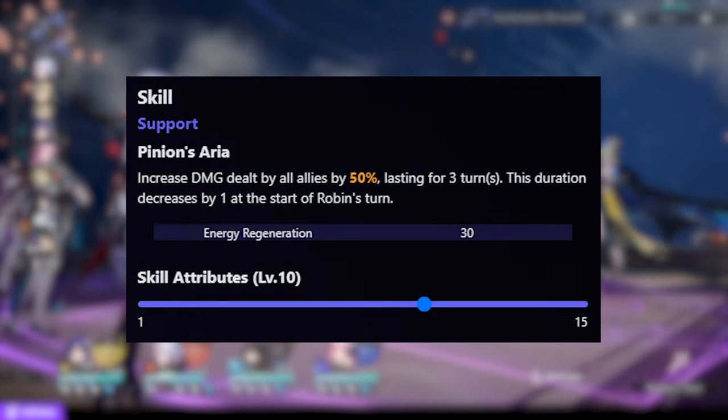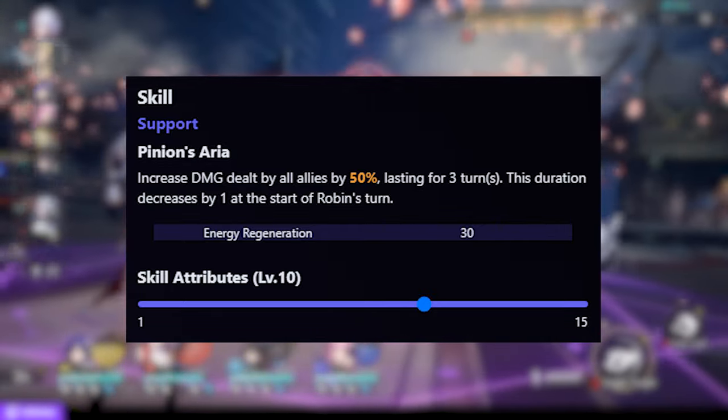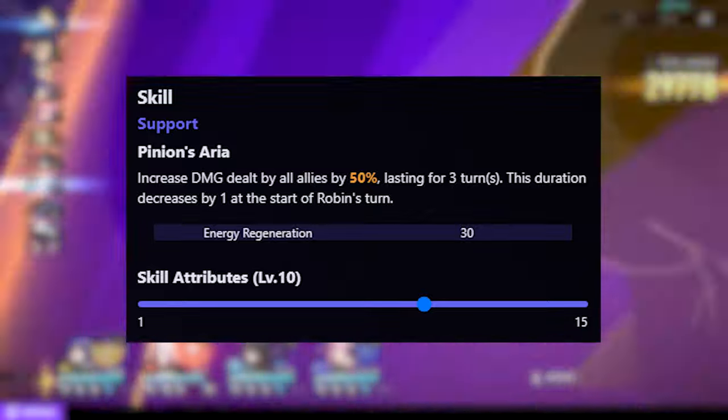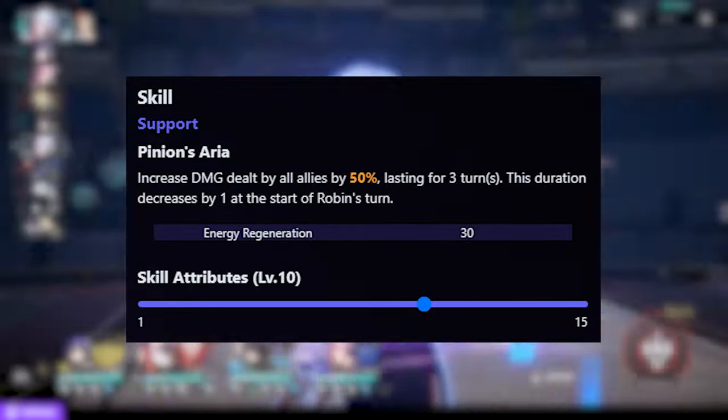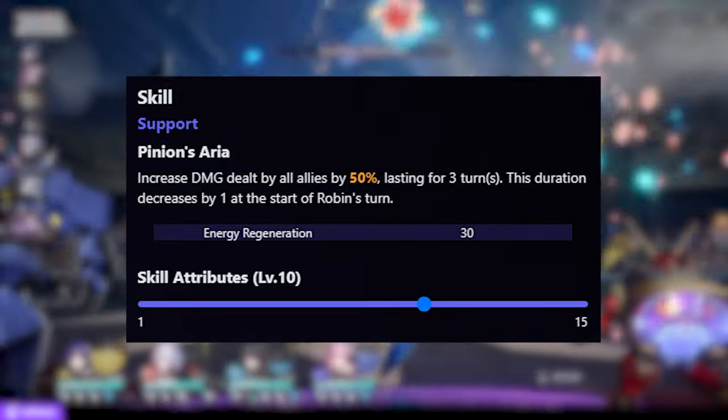Next is Robin's skill, Pinion's Area, which increases damage dealt by all allies for 3 turns. The duration decreases at the start of her turn, like Ruan Mei, so this will make her quite skill point efficient, which is always nice to see. Once again, increasing all allies' damage dealt really suggests the usage of multiple damage dealers.